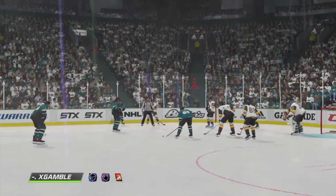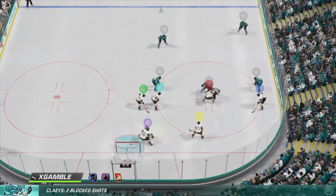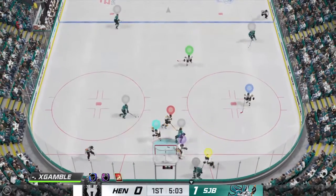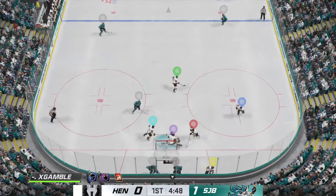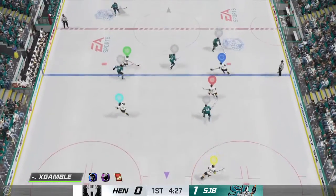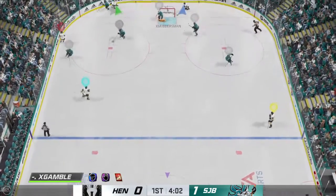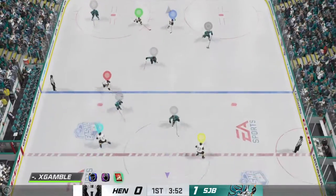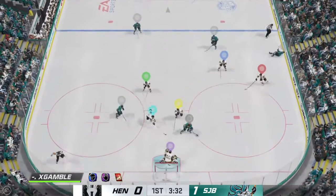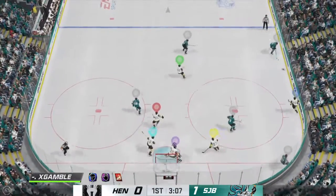Well past the midway mark of this period, the Barracudas have taken a 1-0 lead. Tourney's won the draw here in the offensive zone — Tourney's on the side with the save. Again the denial by the goaltender. San Jose has gained possession along the boards. Las Vegas plays it up ahead and now he angles it across to Bayer — huge play in his own end. Sends it over to Cheese. He got the blocker on it — what a reaction. Smothered that in close.